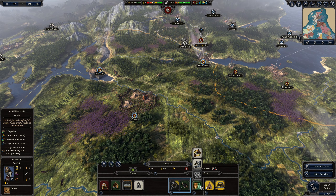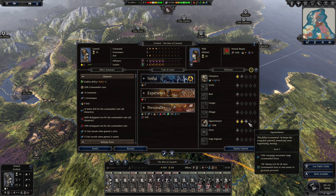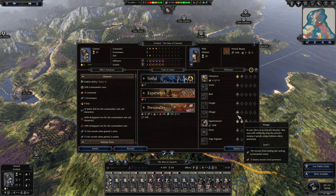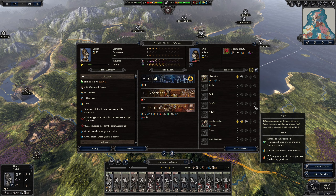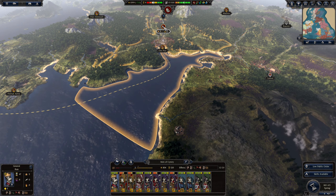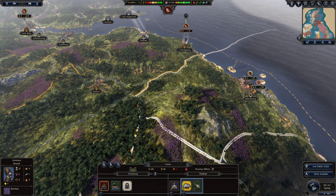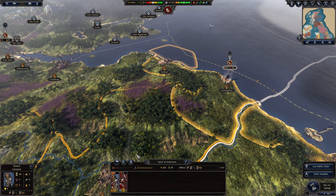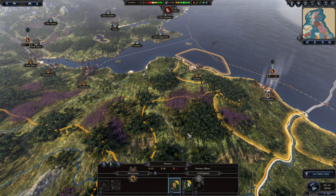Let's see what I want to throw in for this general. Going for sieges is not important. A forager could be interesting especially if I want to go north — removing snow attrition at maximum level could be great. Let's throw in some zeal and some replenishment on this guy. I'm going to bring this army around up to here and give them the sword.